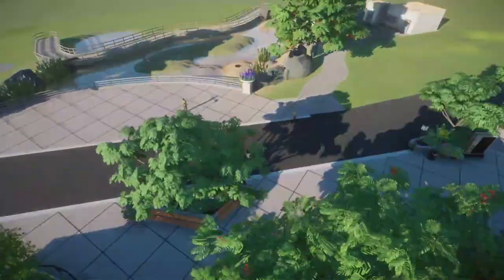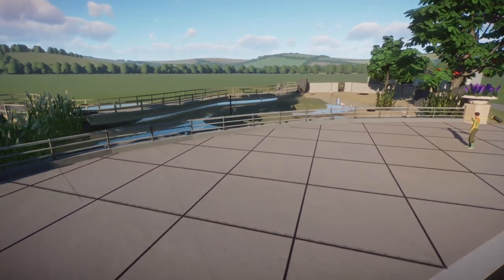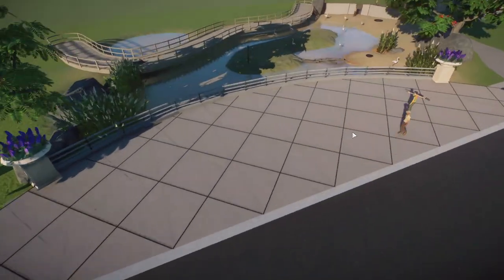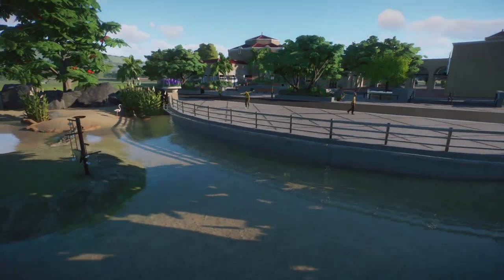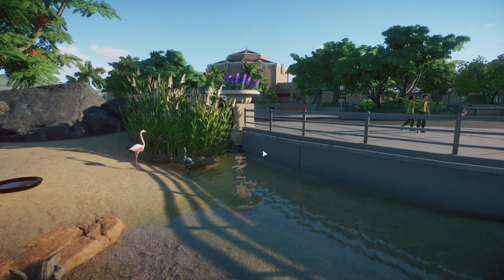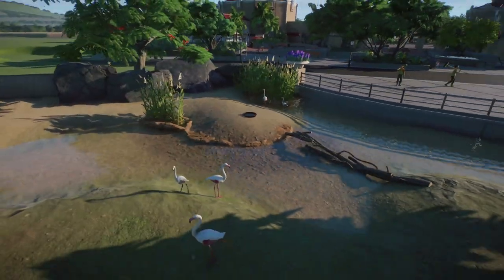Let's go over here because I have started on the flamingos. I know flamingos are such a typical animal to put at the very front of your zoo, but I'm trying to stay true to what the San Diego Zoo has — and they have flamingos. I've made this kind of cool observation area that juts out. I tried to make it as realistic looking as possible and did my research. I wish the water would have worked with me a little bit more so I could have gotten it a little bit higher. This is very bare bones — this is also my first exhibit.